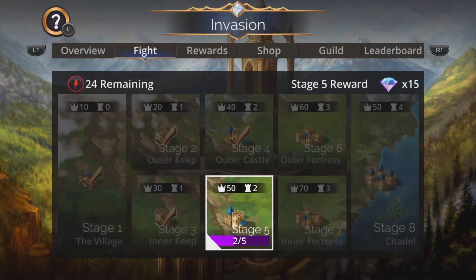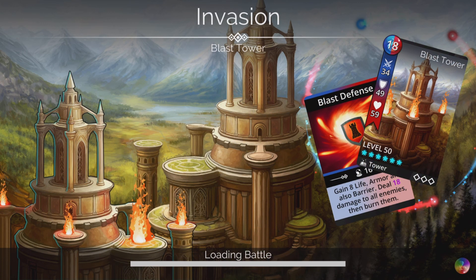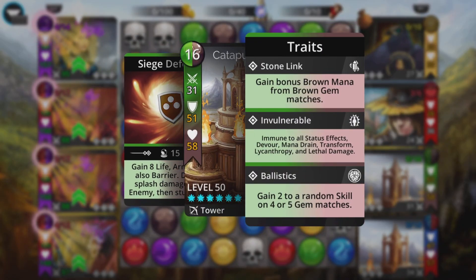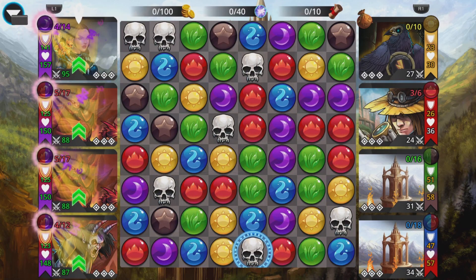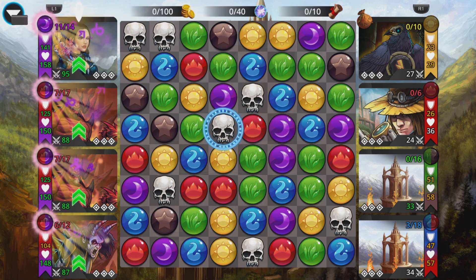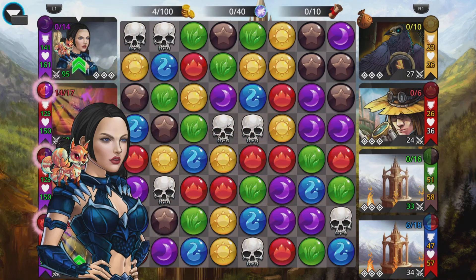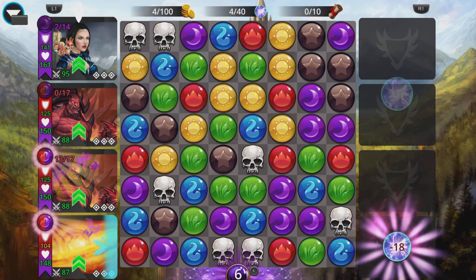As these stages progress, more and more towers are going to come into play and replace the normal troops. The thing with towers is they are invulnerable, which means they're immune to burning and all status effects. So this burn isn't going to have an effect anymore, but this team will still be pretty good because we'll still get damage to all from the weapon and significant damage from Baphomets. We've softened those towers up and can cast Baphomet to finish them off.